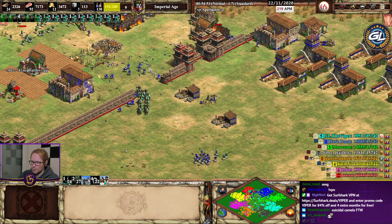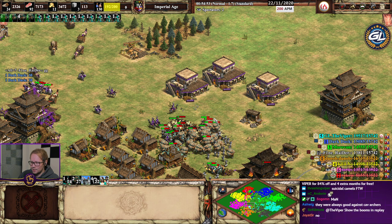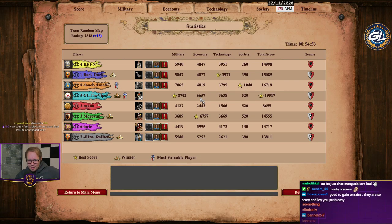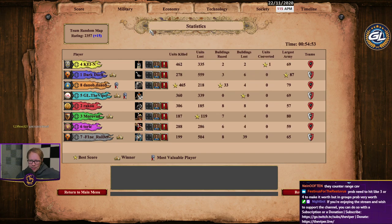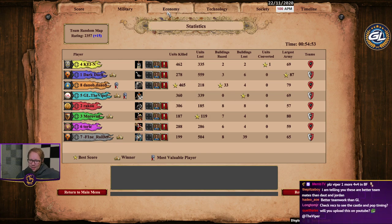Once green got up and running they were fine. The double byzantine flank was a masterpiece — they could sling me all their gold so I can make more flaming camels, absolutely fantastic. How does it feel to play with an actual flank instead of doubt? Feels good for once.